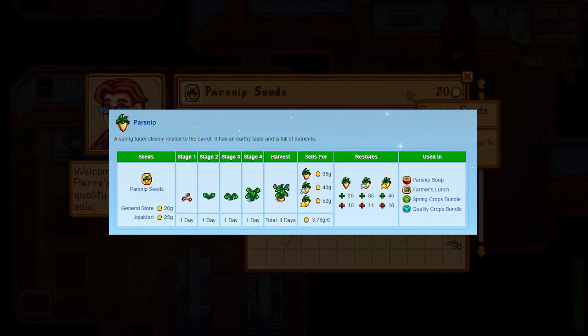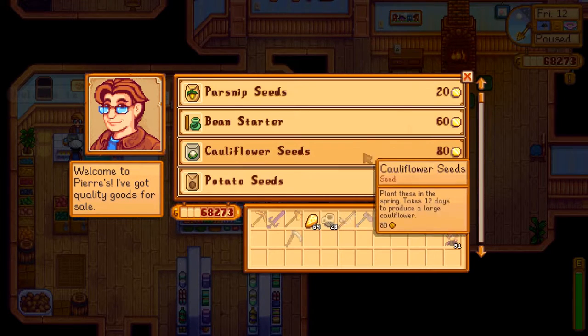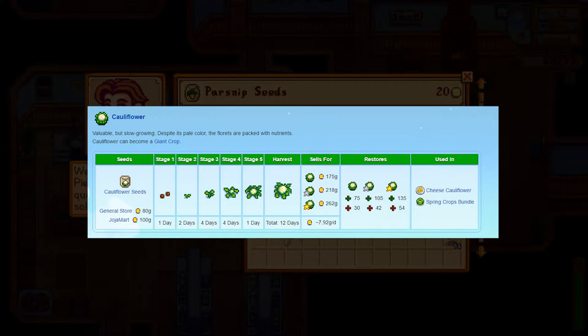You're not going to have a huge profit margin, that's true, but you're going to make a lot of money out of it. The second seed I want to talk about is the Cauliflower seeds. These seeds are a bit more expensive — they cost around 80 gold, take 12 days to mature, and sell for around 175 gold. I'm giving you the prices of normal quality, not gold star or silver star. You'll have a profit of around 7.9 gold per day with Cauliflower, but it takes a long time and only produces one Cauliflower.